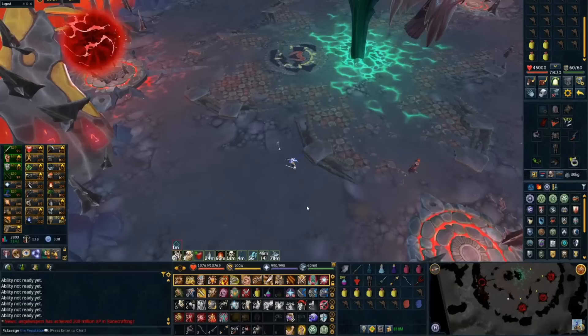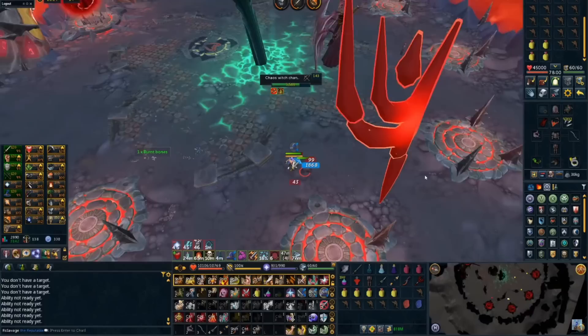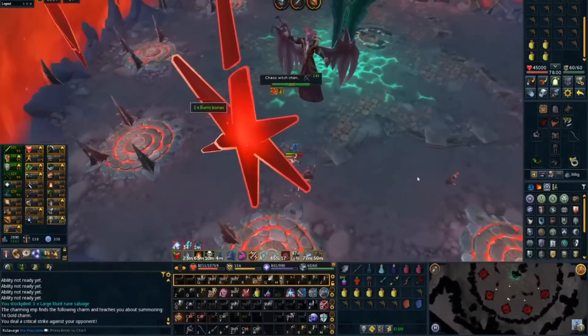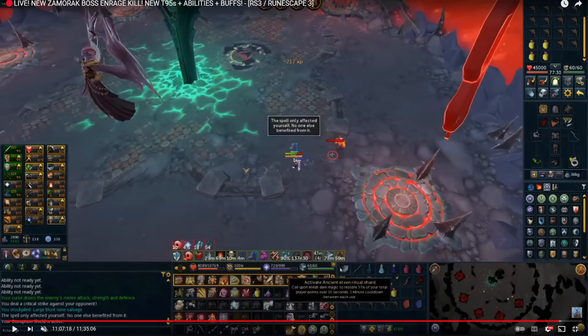Basically at the start of the fight, to activate Zamorak you want to kill all the minions around - there is one in front of each edict, so six of them. You also want to make sure you keep your adrenaline at the end so you can get into your ultimate rotation. One thing I'd like to mention is that I'm using cinder banes, weapon poison, and poison incense sticks, but Zamorak is not poisonable. So you'd actually want to use gloves of passage if you're using melee as a great alternative.